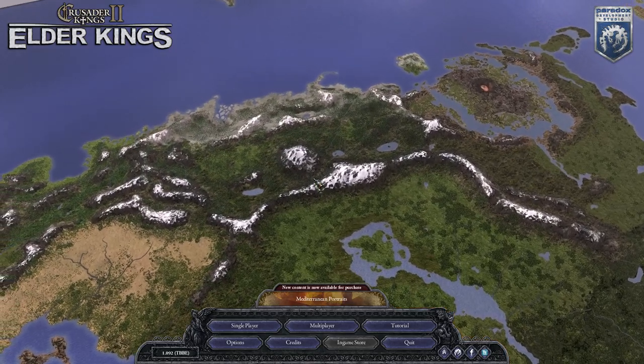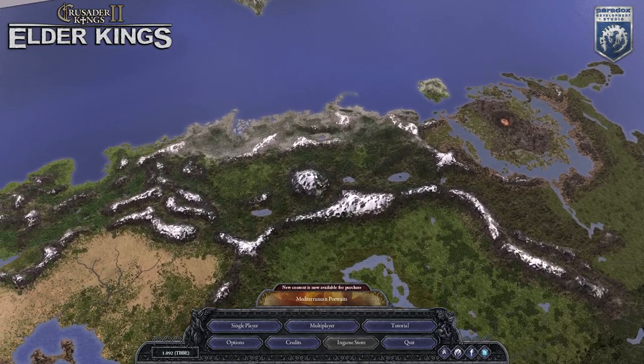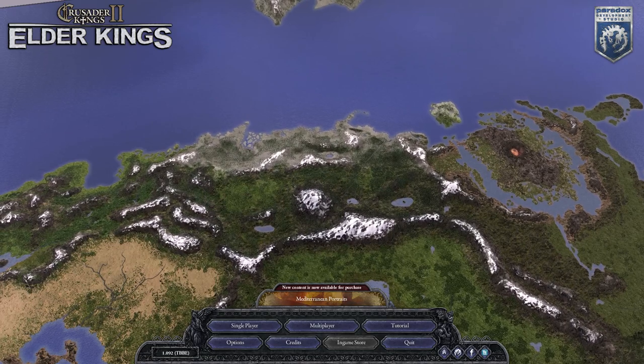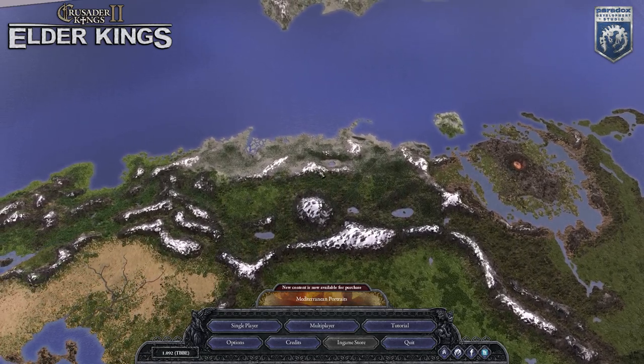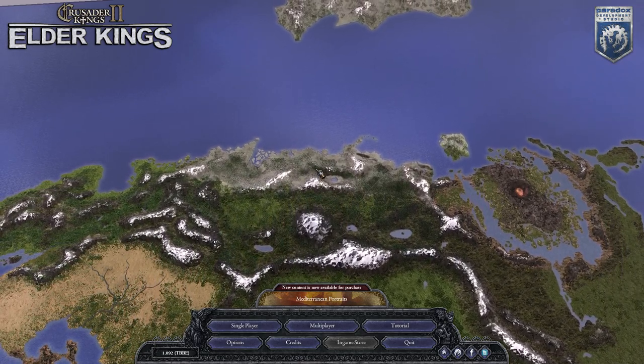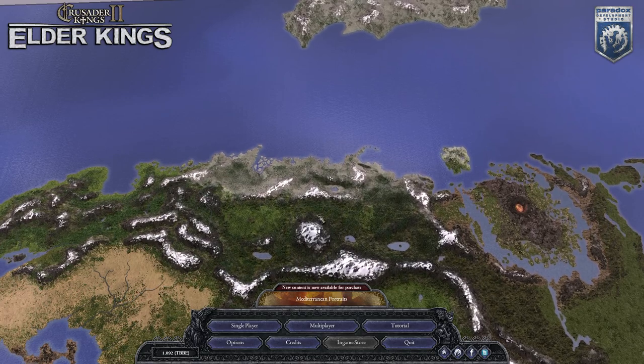Hello and welcome. I'm Maroomba. Thank you for joining me. I'm excited because today we have a brand new mod out for the Crusader Kings 2 game. It's called Elder Kings, based off of Morrowind, Skyrim — basically the whole Bethesda software Elder Scrolls universe. Very excited to do this let's play.